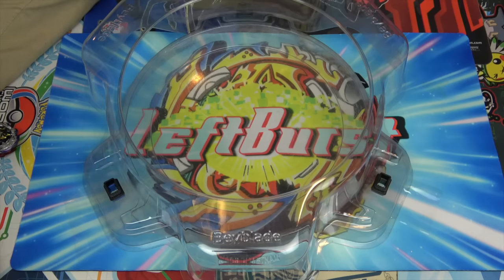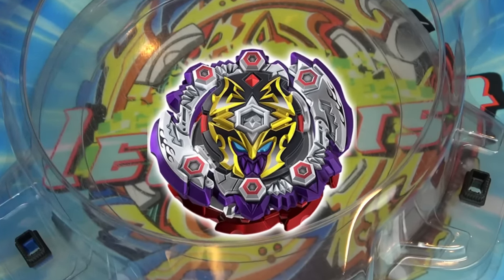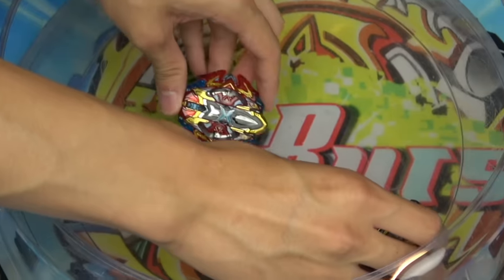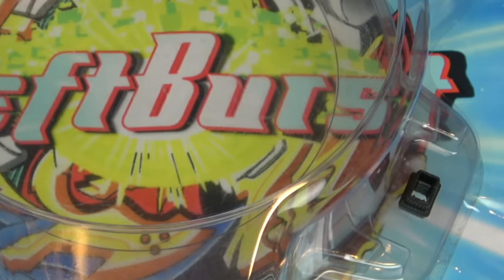It won. New plan — I am going to snipe Dead Hades. Some might call that cheating, but I'm desperate. What we're going to do is wait for the perfect moment to launch Excalibur so when it leaves its launcher, it goes straight for Dead Hades and hits it against the wall.